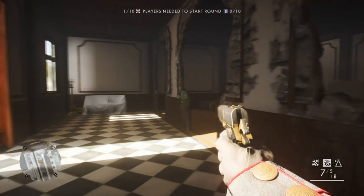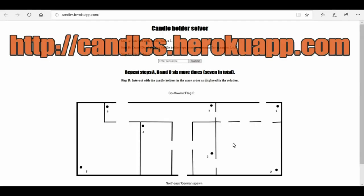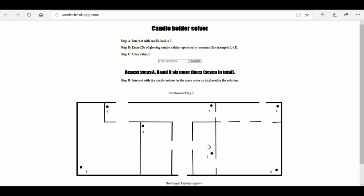That noise gives you the indication that you're ready to move on to the next step. Load up this website to solve the candlestick holders and have it handy, because you'll need it to input numbers. The website gives you the location per number - one through seven, because that's how many candlesticks there are - and you input the numbers and it gives you your unique code.